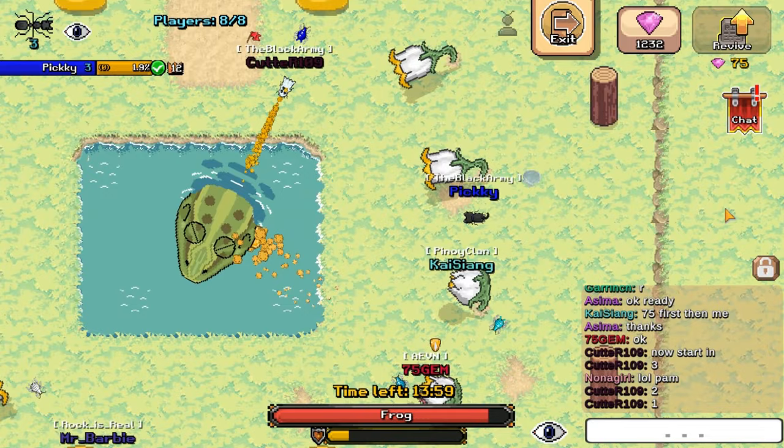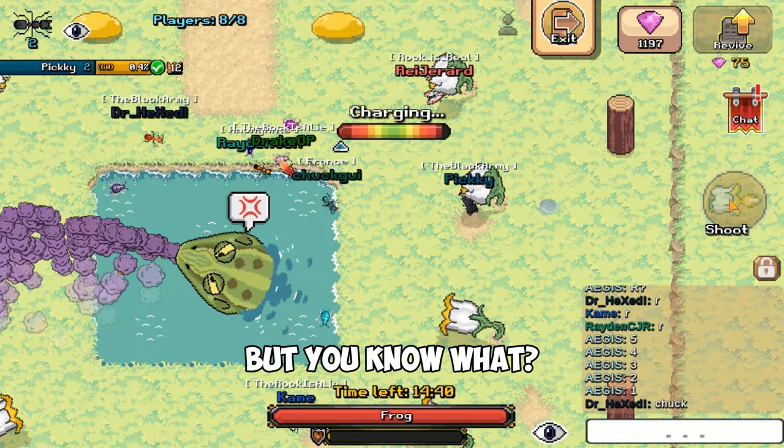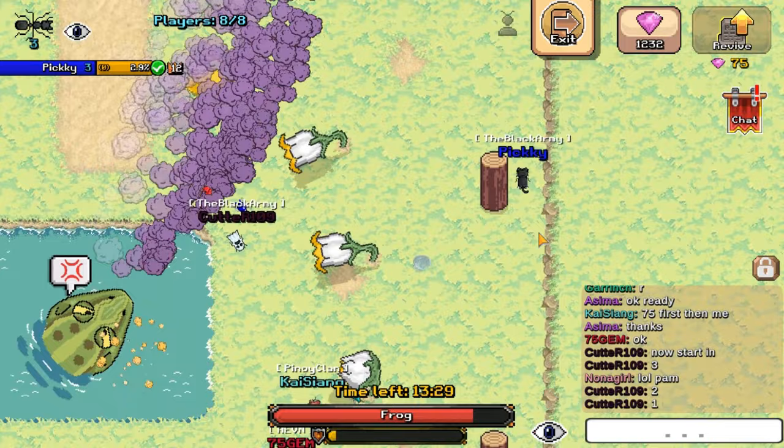The second attack is the poison spray. There will be an angry sign above its head, then the frog will spray poison 360 degrees. Most people usually run in a circle, but you can actually just hide behind a log around the map.